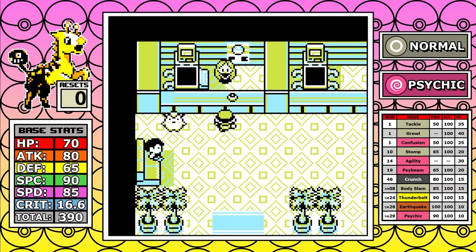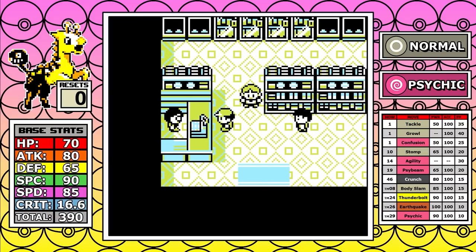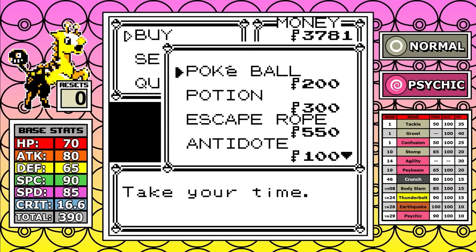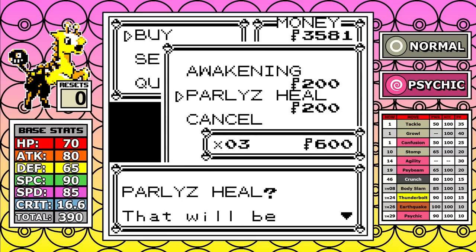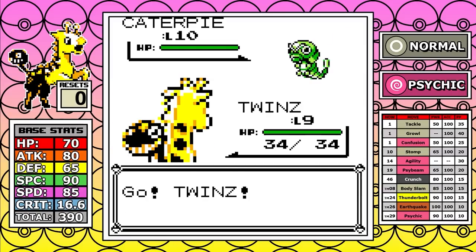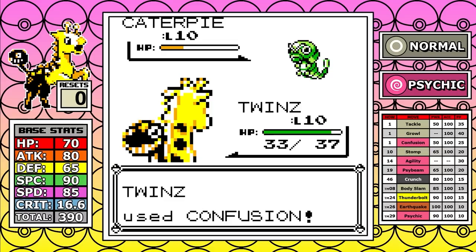When Giraffarig came out, Normal/Psychic was a very unique typing, and to this day Normal/Psychic is used for Meloetta, which is about the only other Normal/Psychic — and that's a Mythical. So it's a very unique typing. It's very good especially by Gen 1 standards — it is extremely good, has absolutely no weaknesses. It might be the best typing available in Gen 1. If anything else had this typing it would just dominate.